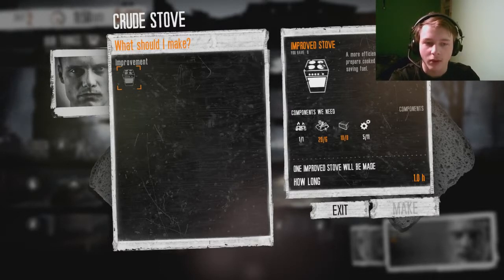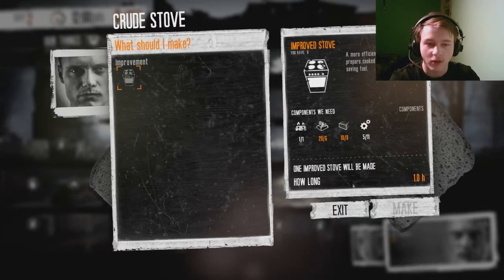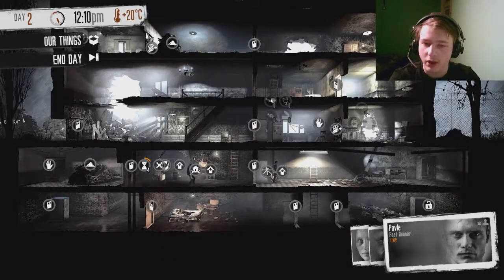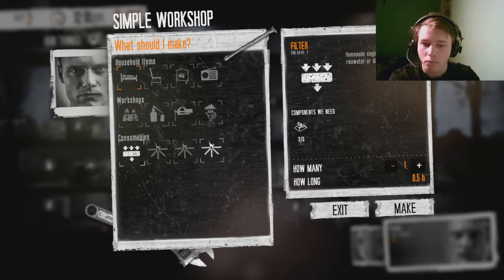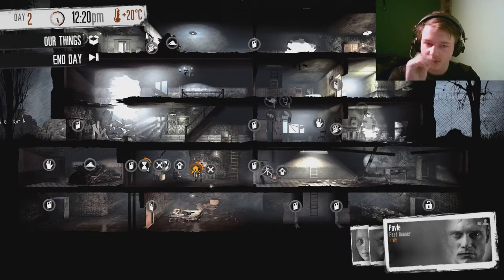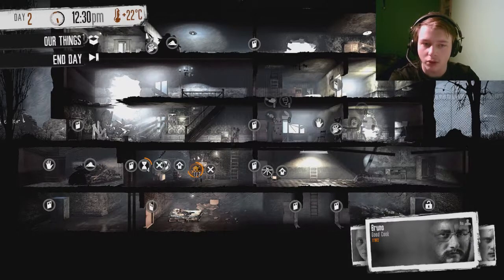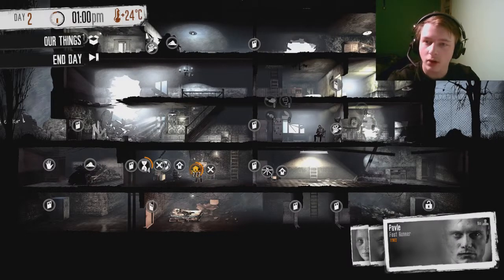It's 10 wood and 14 components. What do we need to make one more bed though? 8 wood. We're gonna make 2 of these and we need 6. Okay, that's what we're gonna do. You can go up and just be up there.